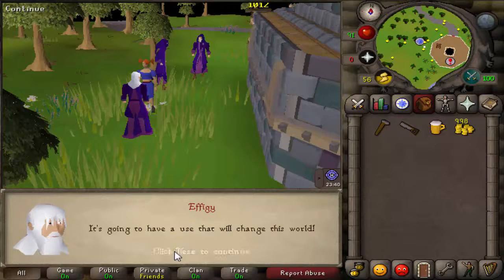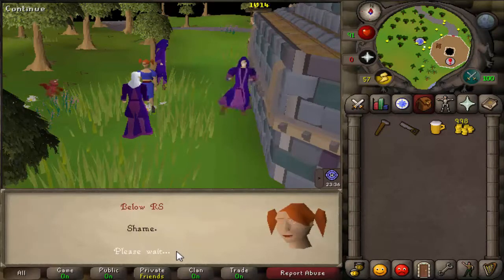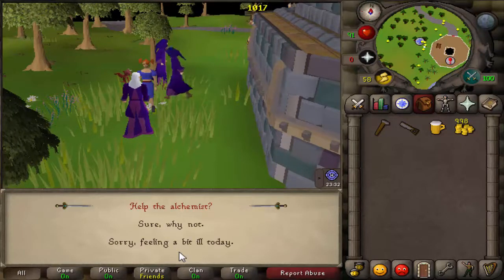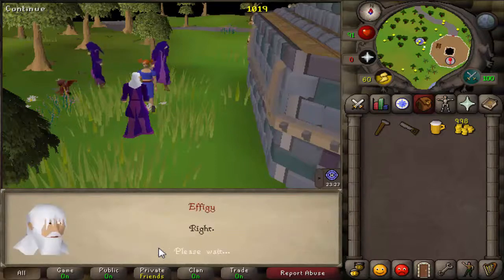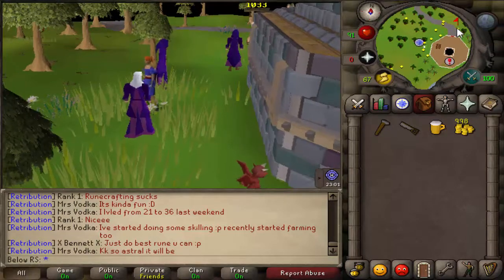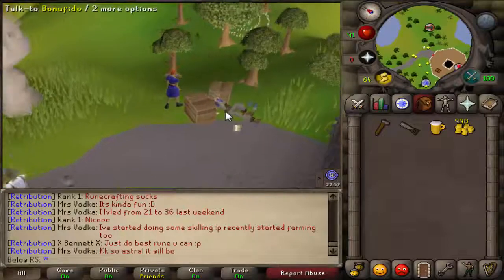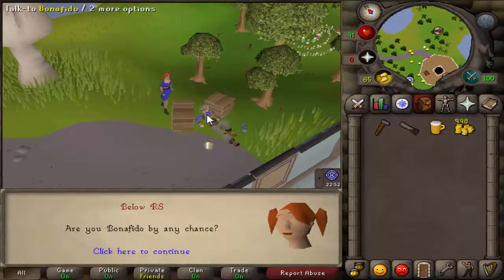Just quickly skip through the dialogue. Then come over here to the north of the tower. You will see a man there — I don't know if he's drunk but it seems like it.